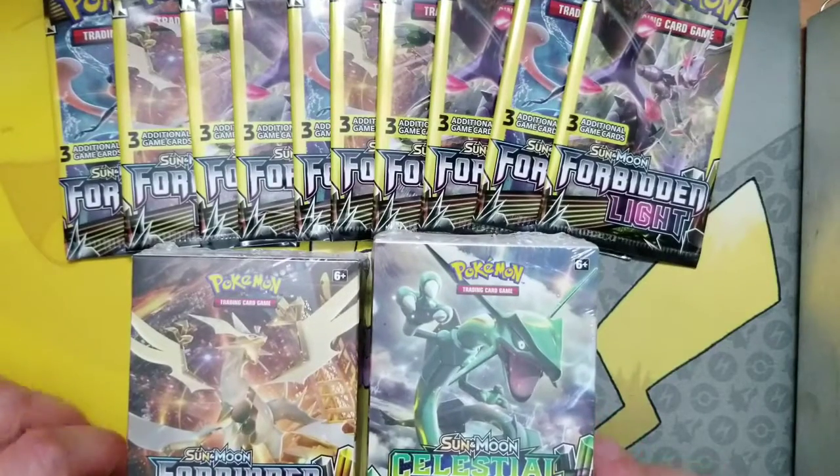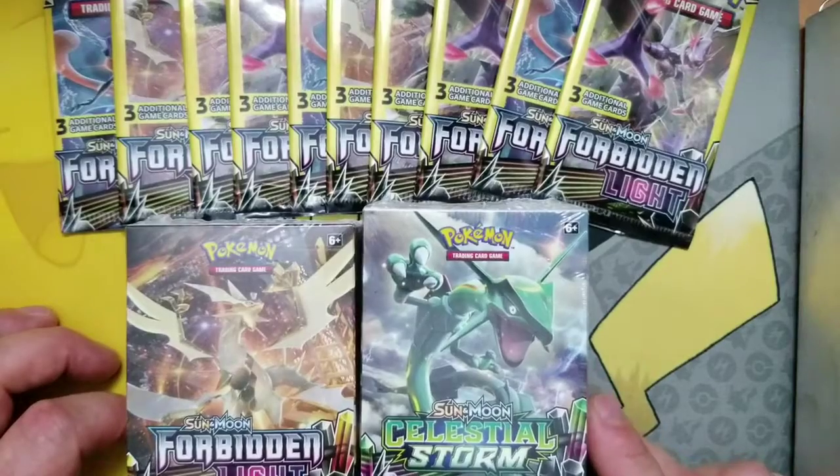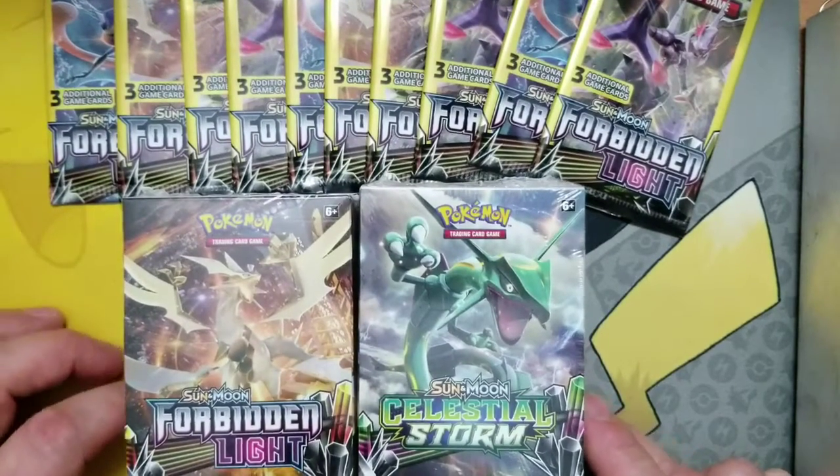Hey Poki Doobers, it's Taka Fire here. Today we're going to be opening some Dollar Tree packs, a Celestial Storm Battle Box, and a Forbidden Light Battle Box.